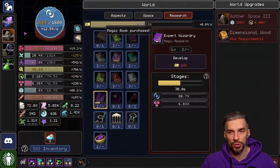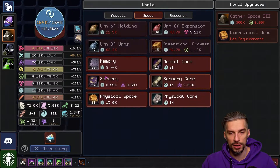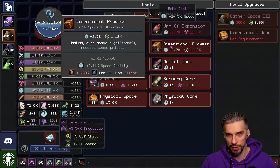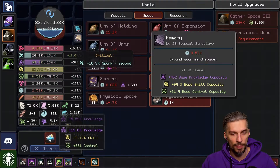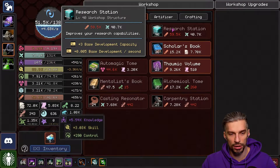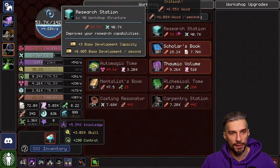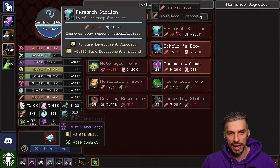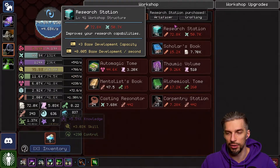Let's get some Magic Books here. We are almost there — let's cast some spells. One, 13 space, finally. We are back with the space workshop. We need 59 wood — come on, there we go. Research station, another one. Really good.